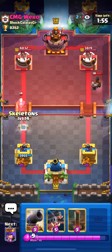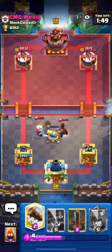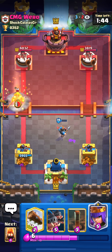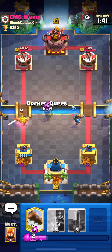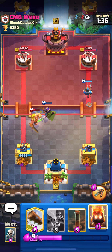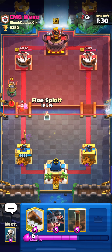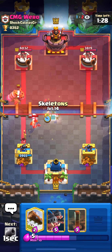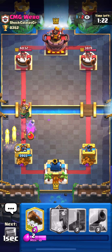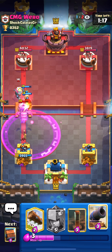In single elixir I'll keep cycling Earthquakes on the tower and Fire Spirits at the bridge to force him to use troops. The Archer Queen is going to get a lot of value because he only has Fireball for the Archer Queen, so I have to abuse the Archer Queen on defense and use her ability. This was a really good Golden Knight play by him — he knew I didn't have any troops. I used Skeletons and Fire Spirit, but I just had the Archer Queen and he came pressuring hard.